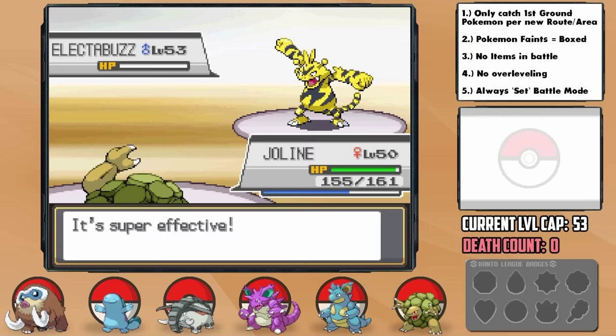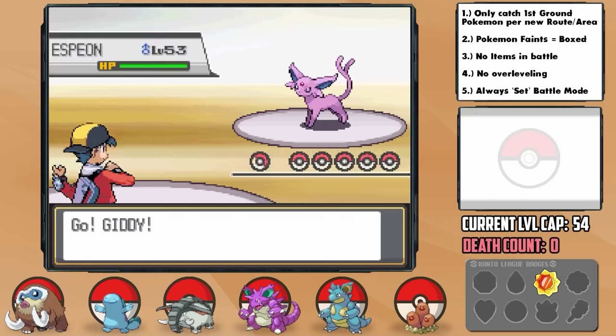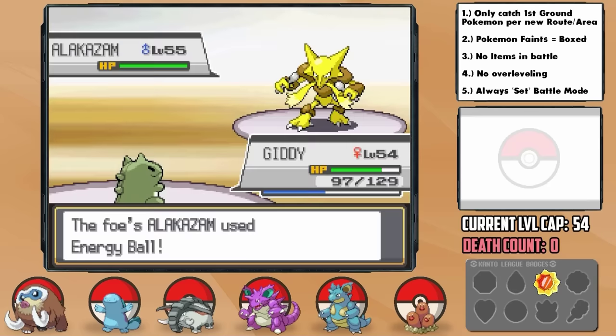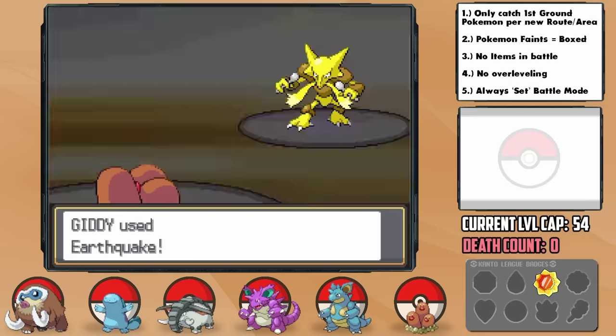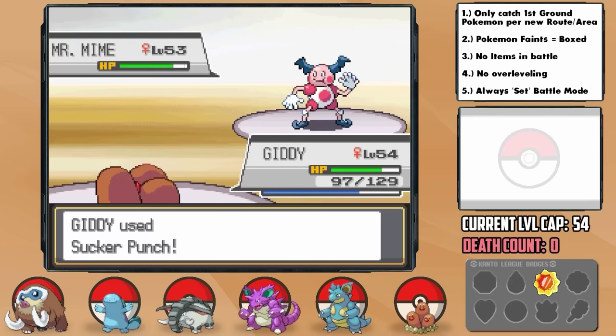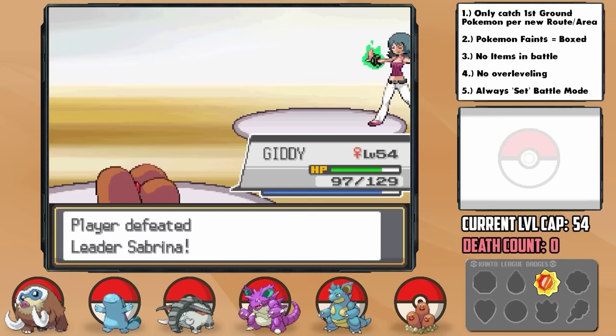At this point, you have a fully EV-trained team with great items, and against Sabrina — a big threat otherwise — I brought Giddy back. Going for Substitute thinking Espeon would Calm Mind, and it worked. Black Glasses Sucker Punch then proceeds to smash her Espeon, then her Alakazam broke our sub with Energy Ball and I went for Earthquake knowing she could have used Reflect. It doesn't quite KO, but then we can priority Sucker Punch it from there, and the same goes for her Mr. Mime too. That Alakazam with Energy Ball and Psychic could have definitely ended our entire team.